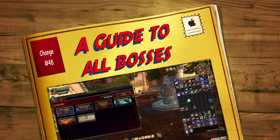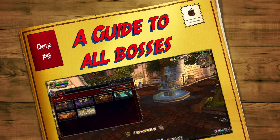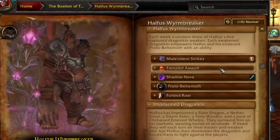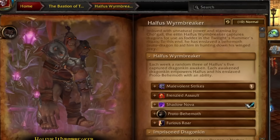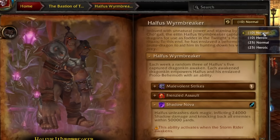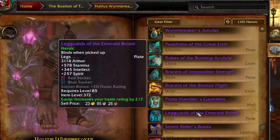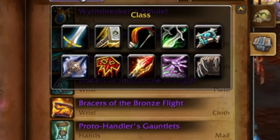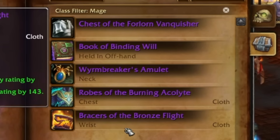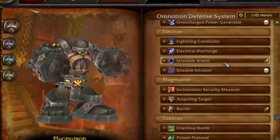In at number forty-eight is the Dungeon Journal, which I absolutely love. We know we've got add-ons like AtlasLoot where you can look through what loot drops from each boss. But with the Dungeon Journal, it gives you an idea of what the raid mechanics are for the boss, which ones to look out for, which abilities are interruptible, what the differences are between normal and heroic tactics, and of course what loot drops from each boss. You can even filter by class, so you can ask what gear drops for a mage and it will just show you those items. For a newer player, this is a great way to look at a raid boss and get a rough idea of what's going on.